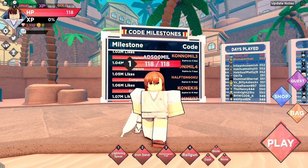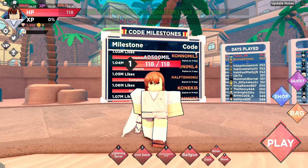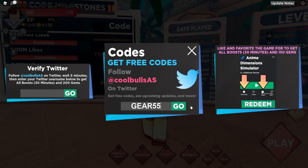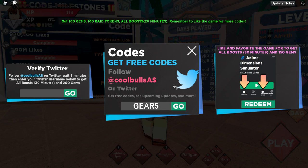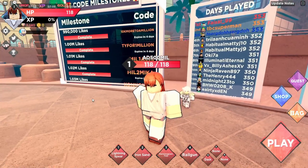What's even better: if you just like the game, you can get even more gems. We also have the Gear 5 code, because of the Luffy Gear 5 update, which gives you 100 raid tokens and 100 gems. So now I have 2500 gems total.